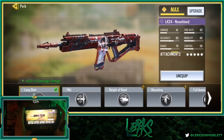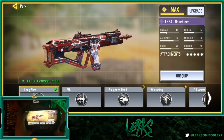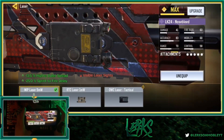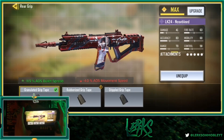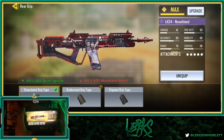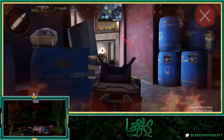For the perk we're using Long Shot — I just didn't want to use FMJ or Sleight of Hand since I'm using an AR, so I might as well be able to shoot as long range as possible. For the laser, we're using the MIP Laser 5mW for the reduction to sprint-to-fire delay. It's best for my playstyle, though you might prefer the OWC Laser Tactical. For the rear grip, we're using the Granulated Grip Tape for that 12% reduction in ADS bullet spread. It's a very accurate long-range build but we're playing it very aggressively.